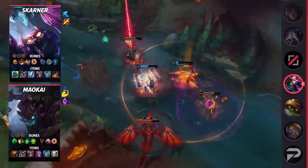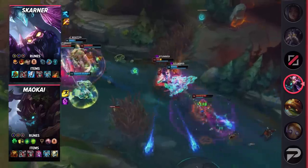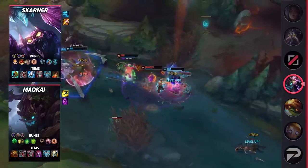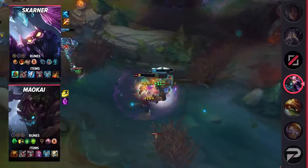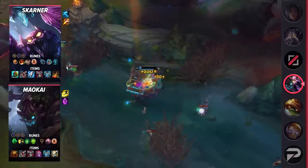Skarner's runes are Conqueror, Triumph, Legend Alacrity, Last Stand, Magical Footwear, Cosmic Insight, Attack Speed, Adaptive Force, and Armor. His items are Divine Sunderer, Defensive Boots, Manamune, Thornmail, Force of Nature, and Death's Dance.